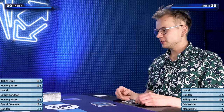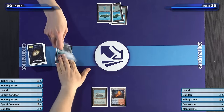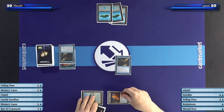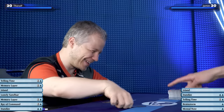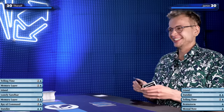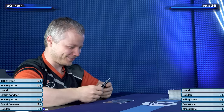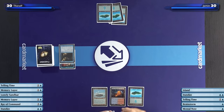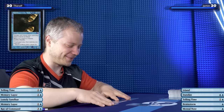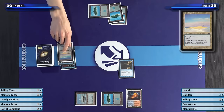Don't we share the same graveyard? Yes, of course. So technically the Vision Charm resolved first, and then we have your Dandan. I will attempt to cast my Dandan. Wait — you cast the Dandan without an island! I saw it, it was on the battlefield. I will play an island and then play my Dandan. Seems like a wise decision to first play an island. Please don't kill my Dandan. At end of turn, I'll cycle my Lonely Sandbar and draw a card.